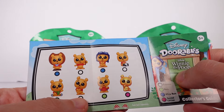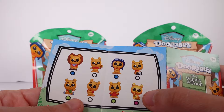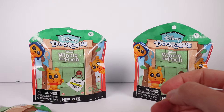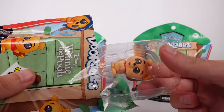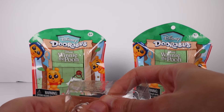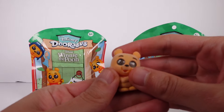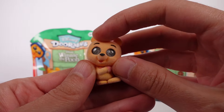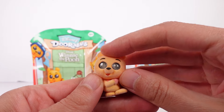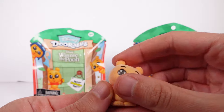Which one do I want? I kind of want the regular one, and of course I want the golden one. Oh — they're flocked! That's even better. So I did get the plain one, and they're fuzzy — flocked means they have a little fuzzy finish to them. I'm so happy, I didn't expect that at all. It's a common.